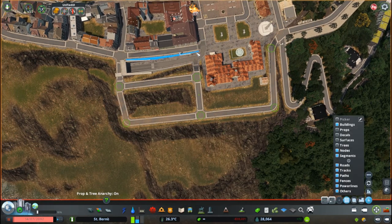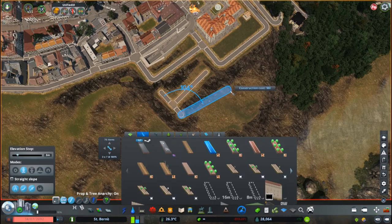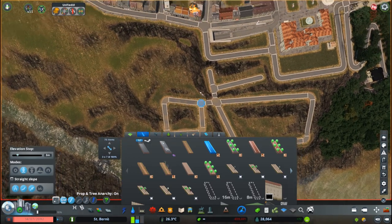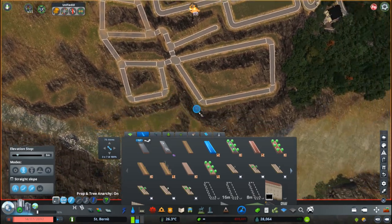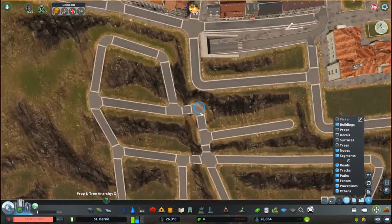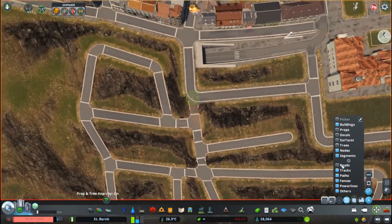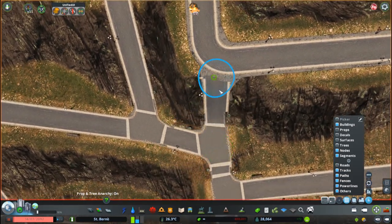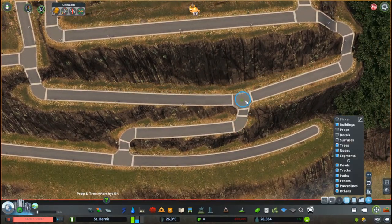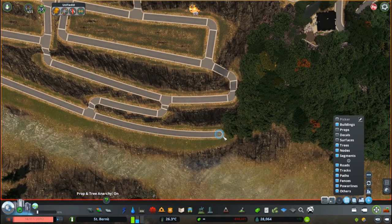Now we are coming to the gardens of the palace. I wanted to have some terraces around it and I'm using the Parklife pedestrian paths to basically outline the different terraces and terraform the terrain in the desired shape. The most upper terrace is surrounded by a road — these are the Parklife roads by ChameleonTBN, which I use all across the Old Town. It's a very thin pedestrian road, very flexible and very versatile.